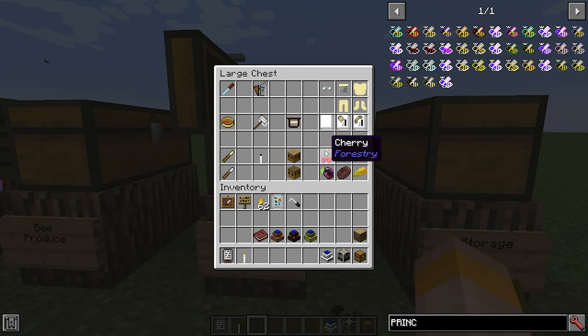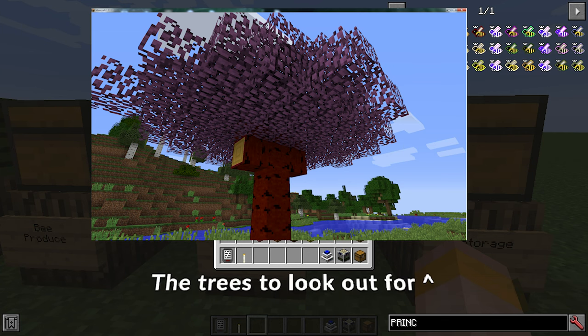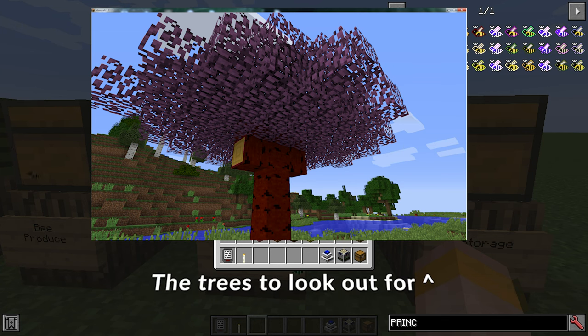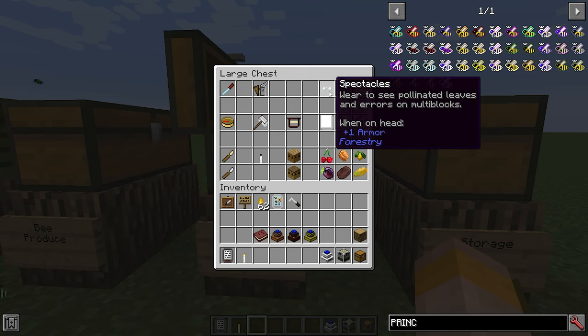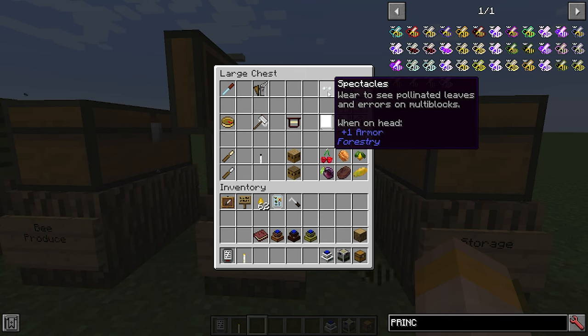There are also a few new tree produces that Forestry adds: cherries, walnuts, lemons, plums, dates and papayas. Cherries are generally the only one you will find out in the world without breeding, and these come from the cherry trees that also spawn butterflies. The spectacles item you will want to wear to see pollinated leaves — they enhance your eyesight so you can see when bees cross-pollinate the trees, which we'll get into in a later video.